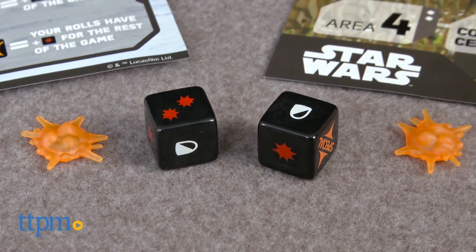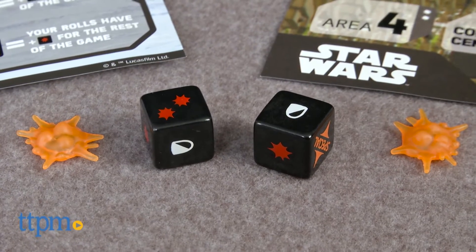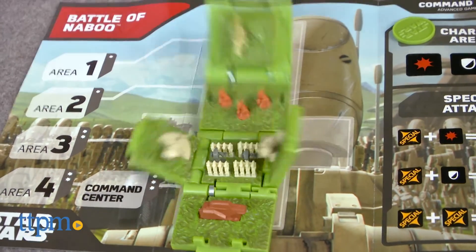Each player gets one cube along with one combat die, one Assault Marker, two Charge Tokens, and a battle mat.